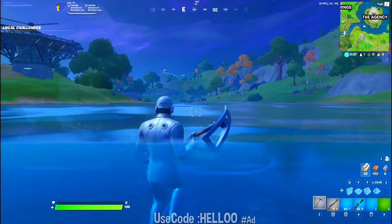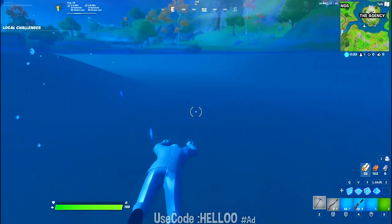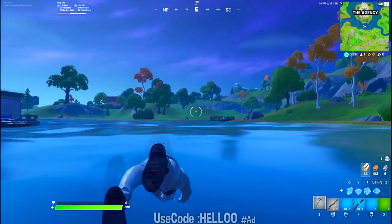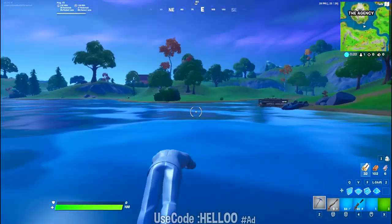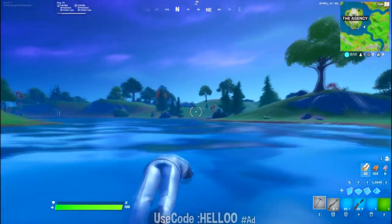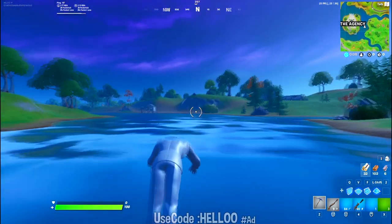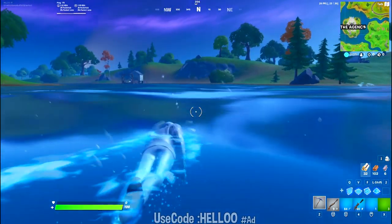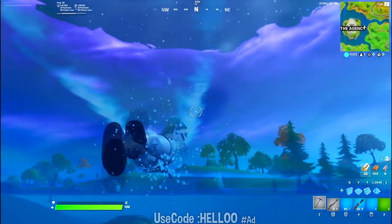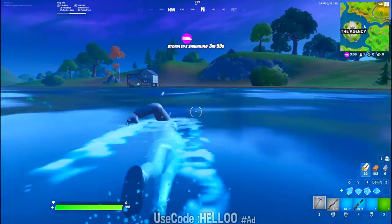The fourth challenge is to swim over the hatches at the Agency. There are five hatches in the Agency, and all you have to do is swim over those hatches. According to the challenge we may only need to swim over one, but it could also be all five once the challenge releases. These are the five hatches shown in the background video. This is a pretty easy challenge and you will get 40K XP for it.